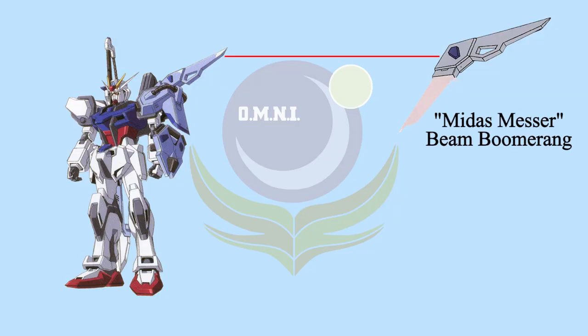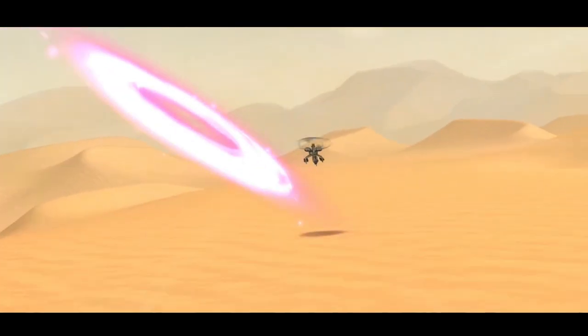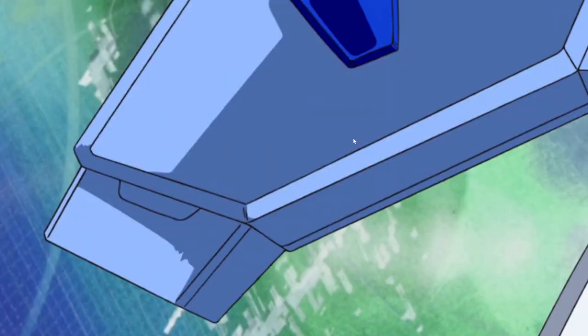On the left shoulder is the Midas Messer beam boomerang - a throwing weapon that emits a short beam blade on one end. This weapon seems very weak, but it often catches enemies by surprise. Even one of the Zaft Aces died because of this boomerang. By the way, this is the only weapon on Sword Striker that cannot be used underwater.